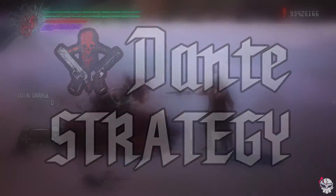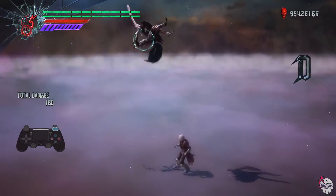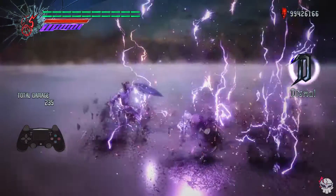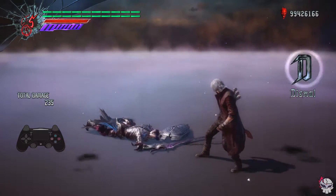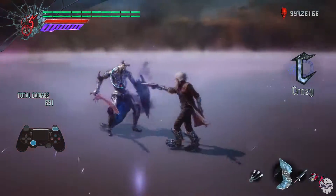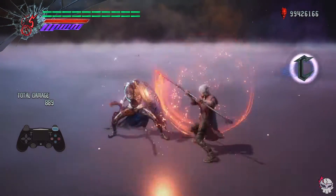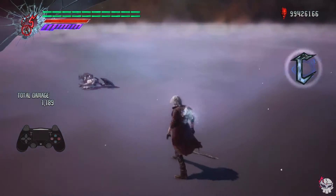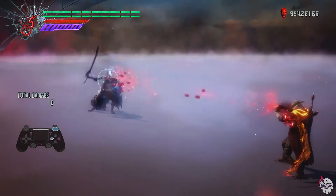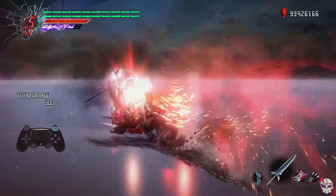Dante has moves that the Scudos cannot block against. Cerberus's Crystal is recommended as it launches these enemies through their shields. You can also use Percussion to crumple stun and crowd control them even when they're blocking. Thunderclap can send homing lightning balls at them that they cannot block, which lets you start a combo. Cerberus's Hot Stuff flame wave will also pass right through their shields. For guard break, use Dr. Faust's Red Shot held down.